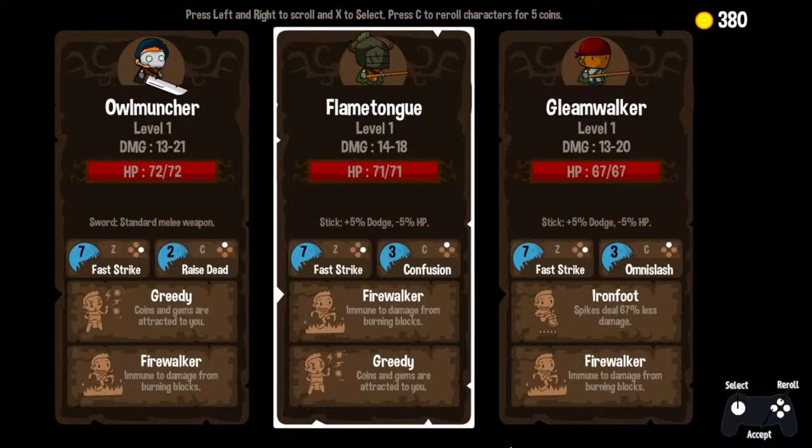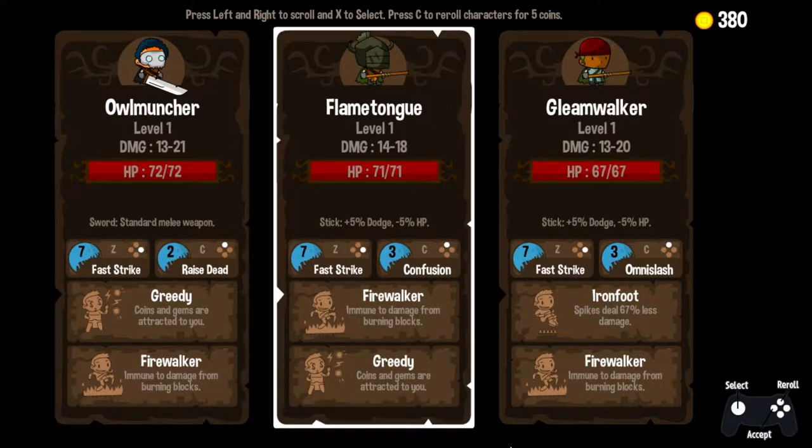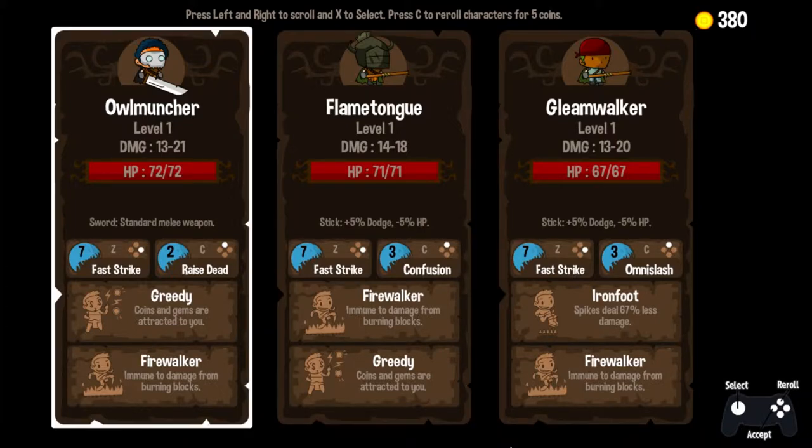Hello, Internet. It's Big Dave here, and it's time for more Vertical Drop Heroes HD. Let's take a look at our rogues gallery here and see who we're going to roll with this time. We have got Owl Muncher, Flame Tongue, and Gleam Walker. Gleam Walker — so appropriate that he has both Ironfoot and Firewalker traits available to him, so that's pretty cool.